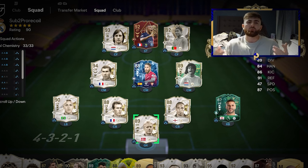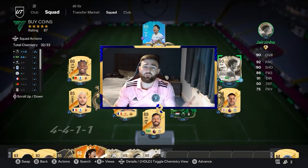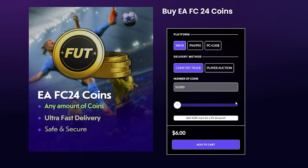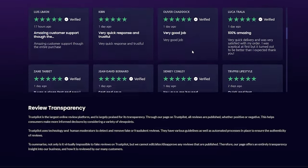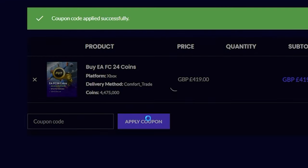If you want some coins to help you with your journey towards Team of the Year, and if you guys are fed up of coming against players like me in fut champs who use loan and OP cards from day one, then you need to head over to mitchcactus.com, where not only can you buy the cheapest and most reliable FIFA coins on the EA market, you'll find over 10,000 reviews from people who have used the services. So make sure to head over to mitchcactus.com and use code RECALL for 5% off.